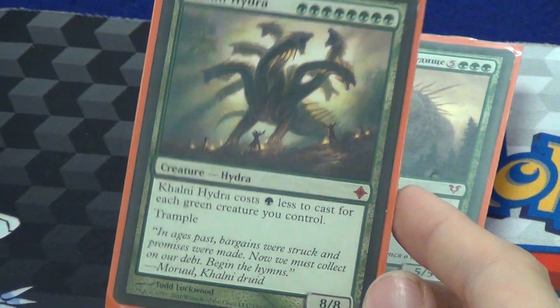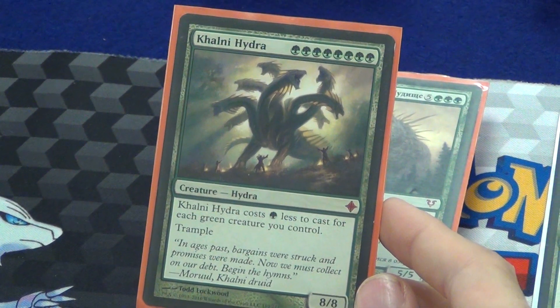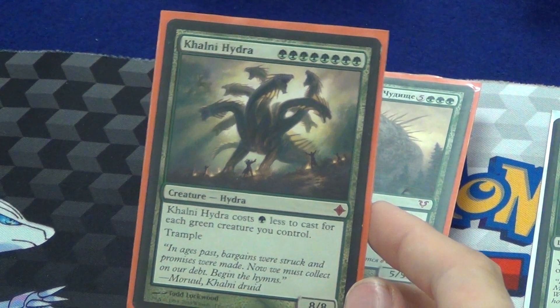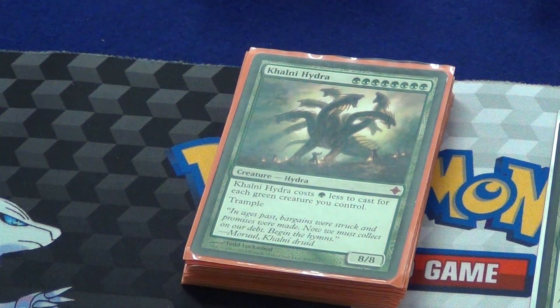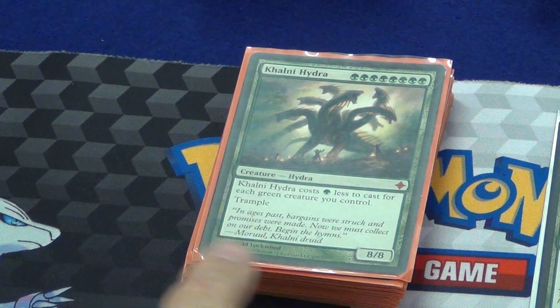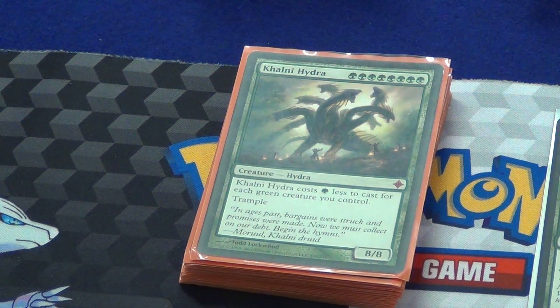Kalonia Hydra. It's an 8/8 trampler for 8 green, but it costs 1 green less for each green creature you control. Got 8 creatures? It's a free 8/8. He's really good with Primal Crux — that makes Primal Crux a 14/14.